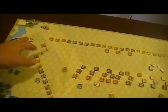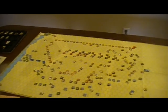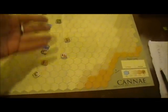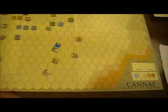After a little bit of readjustment with the units on the extreme Roman right flank, we see the Roman cavalry come back, slice up and rout, destroy one unit, and rout a couple more.